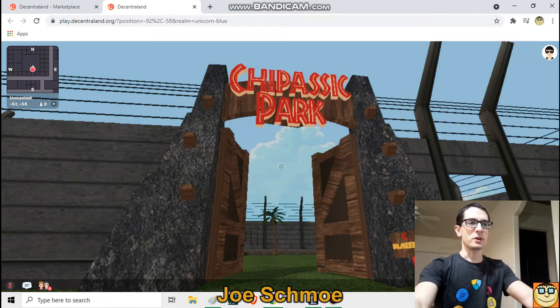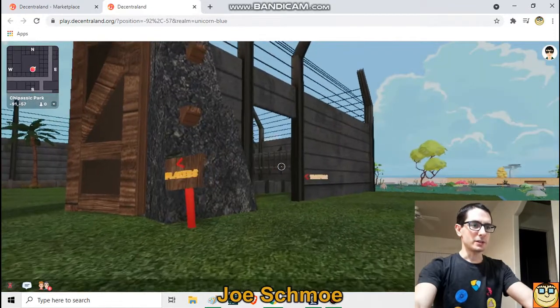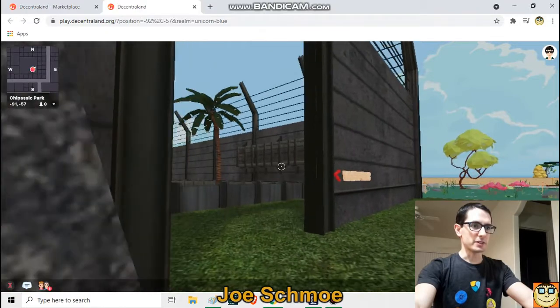Hey guys, Joe Schmo here and today I am at Chipasic Park. Where I stand right now is coordinates negative 92, negative 58. I looked a little bit to see what it was about and then I decided let's record this.